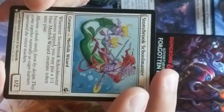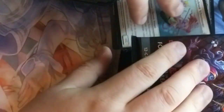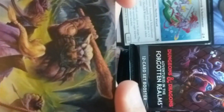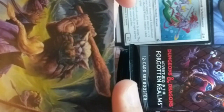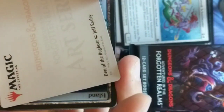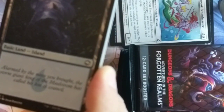We got ourselves a Stony Brook Schoolmaster list card. We got a Hobgoblin crew fighting a wizard of sorts. Actually it's a Den of the Bugbear — I guess I was a little bit wrong, it was a Bugbear, not a Hobgoblin. By Jeff Easley — I should have known, they weren't wearing armor. Hobgoblins tend to be a little bit more militaristic.